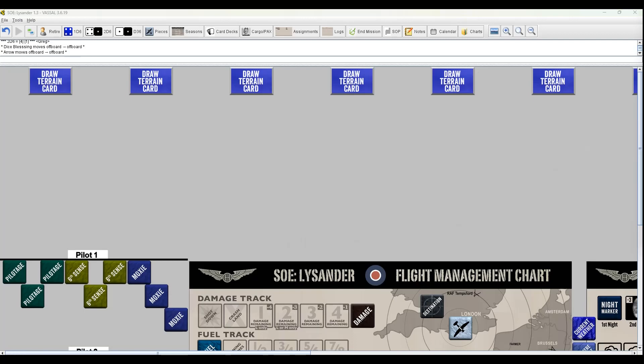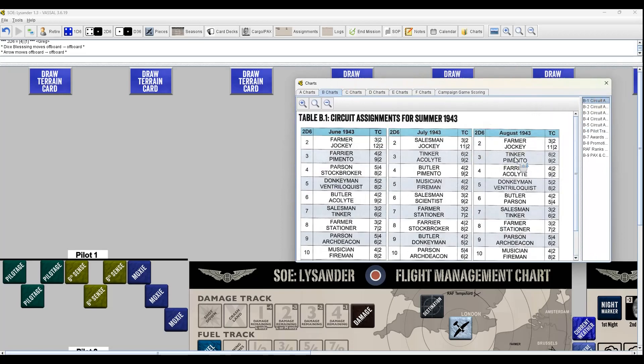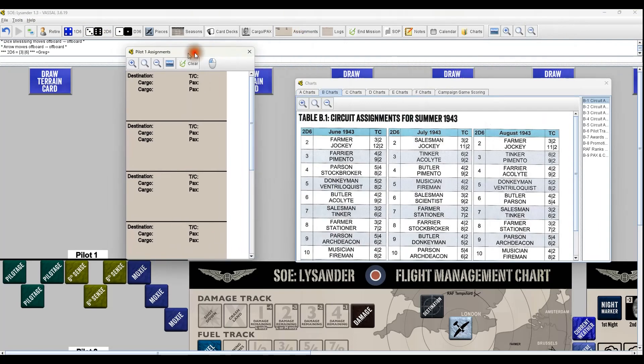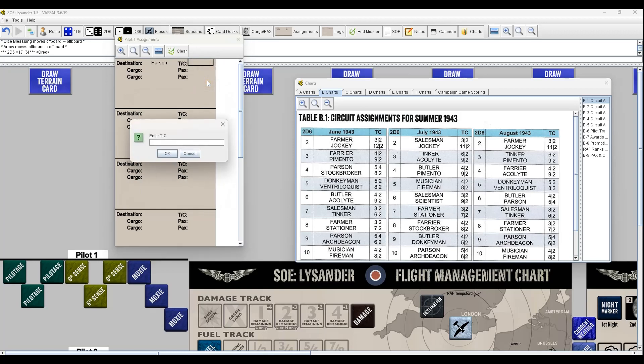You can't choose your own luck though - you're screwed with that if you're like me. Circuit assignments: rolling for the current month table BX circuit assignments. In August the 43, rolling a 2d6, I get a nine - Parson and Archdeacon. They're not horrible assignments, I can deal with them. Parson is 5-4. Archdeacon is actually 5-4, kind of a dangerous one because four channel cards - your chances of getting something nasty are pretty good. 6-2 for Archdeacon.